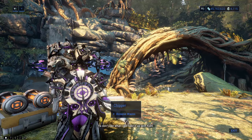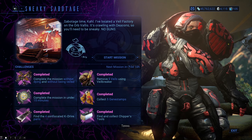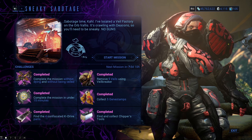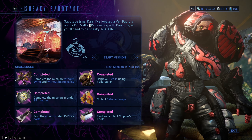So we need a lot of Stock — let's see how we can get it. Every week Kahl will have a fresh mission for you. Currently there are three in total: Sneaky Sabotage, Junk Run, and Prison Break. You can see which mission is on rotation in the upper right corner.